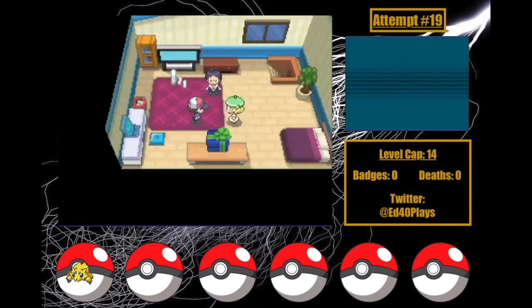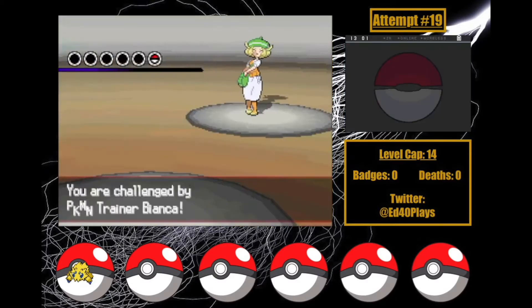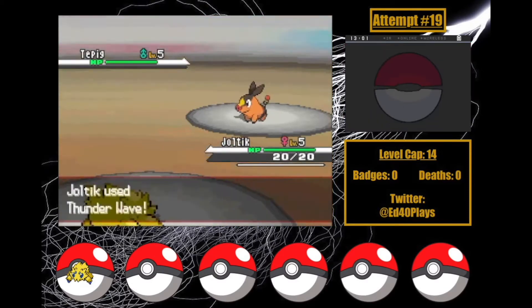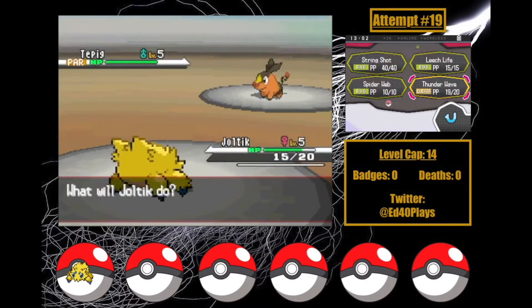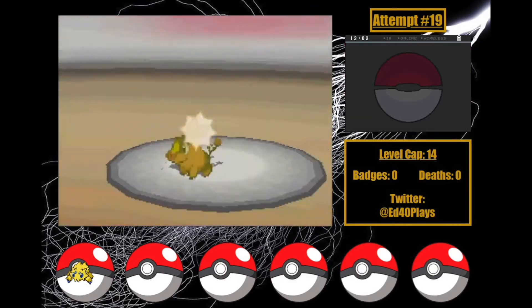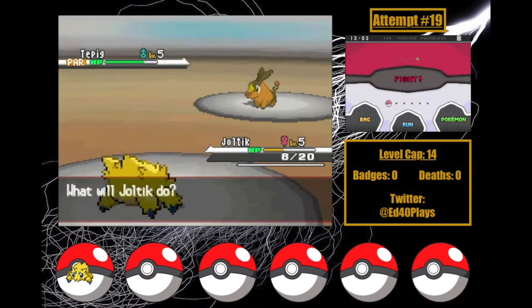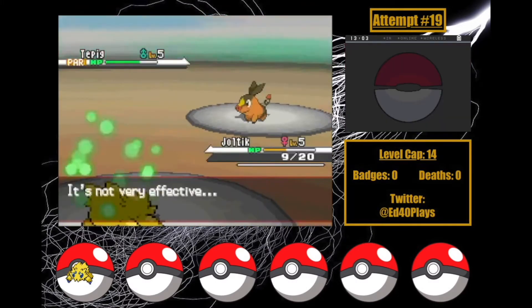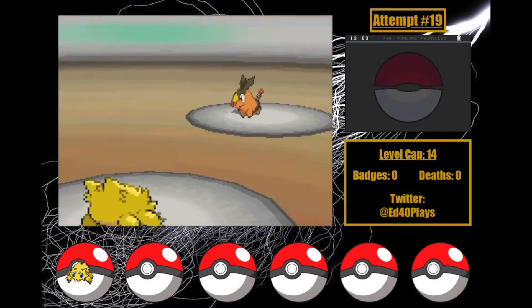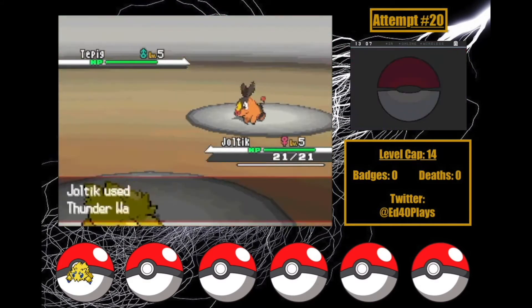I decide to give myself a Joltik. It's bulkier and has better Special Attack in general, so I'm hoping it makes Lenora manageable. But there's a new problem I didn't anticipate: Joltik starts out with only one offensive move — a 15 PP, 20 base power Leech Life. Unless it crits or high rolls every turn, it's virtually impossible to beat Bianca's Tepig at this point in the game. I lose attempts 19 and 20 this way.